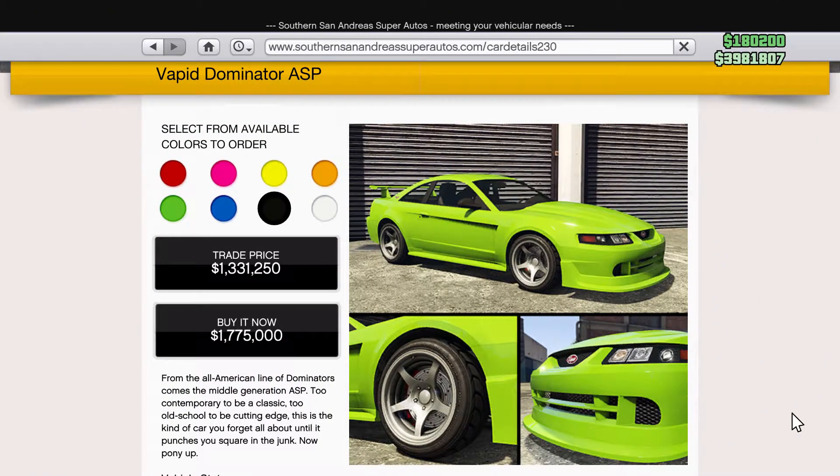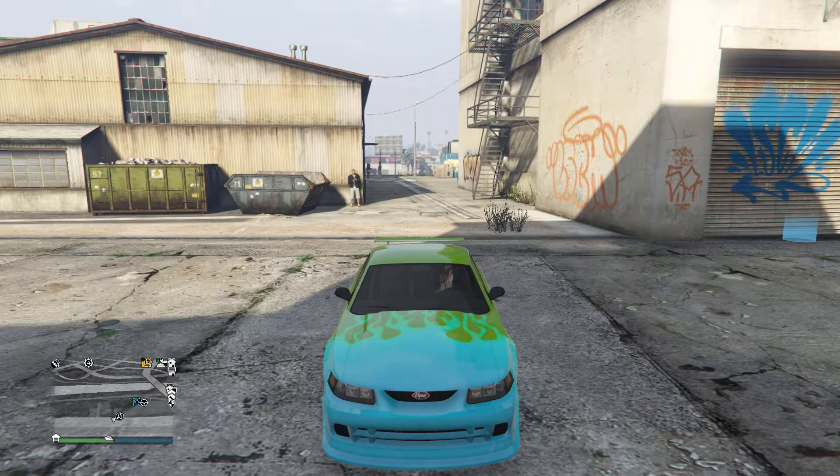This week, the Vapid Dominator ASP was added to Southern San Andreas Super Autos, costing around $1.8 million.